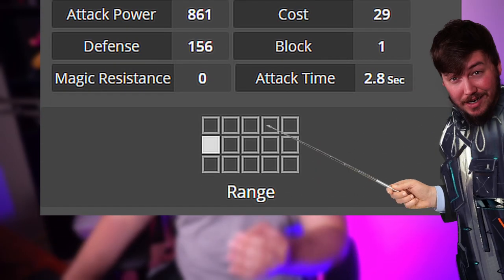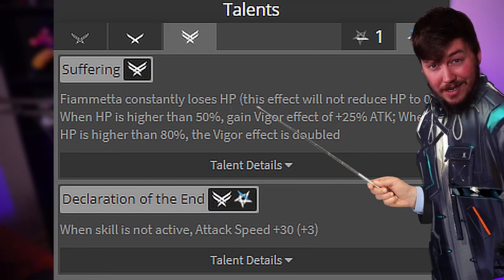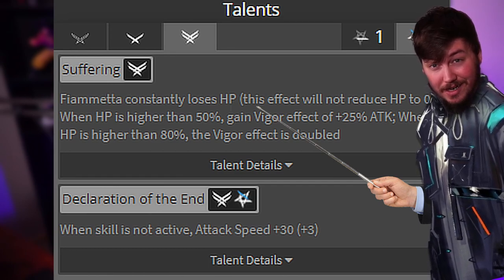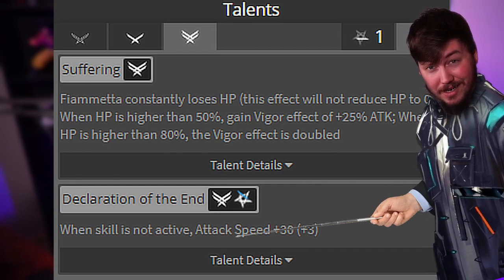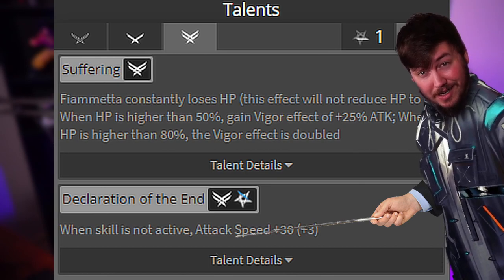Compared to W, she does get a little bit of a range boost in one of her skills. Moving into her talents: the first one is Fiametta constantly loses HP, but this effect will not reduce her HP to zero. When HP is higher than 50%, you gain a Vigor effect of +25 attack; when HP is higher than 80%, the Vigor effect doubles to +50 attack. The next talent is when a skill is not active, attack speed is +30. This is at E2 with five potentials.